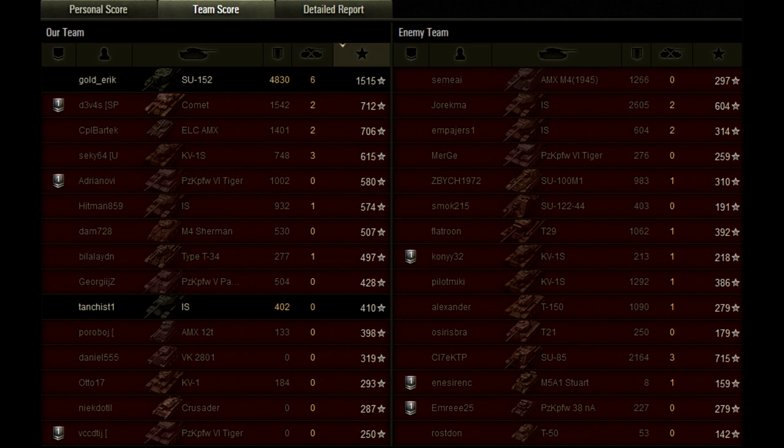The only thing that came close in the enemy team — the SU-85 actually had a beast game, and the IS also had 2,605 damage, so they played very well. They had better players overall — 6 people were above 1,000 damage — still it wasn't good enough. Eric was the difference between the win and the loss for this team. The second guy on his team, the Comet, played pretty decently: 1,500 damage. The IS did only 400 damage, so he probably hit only once.